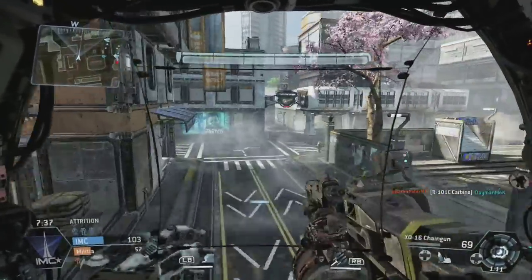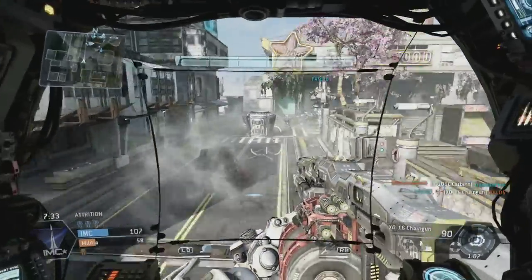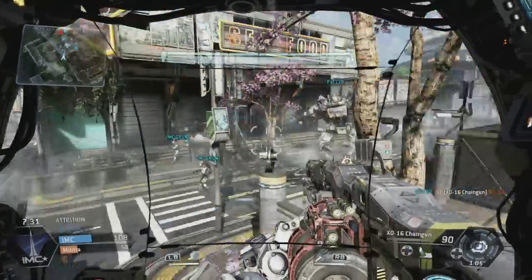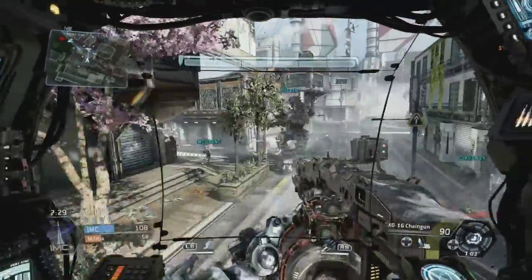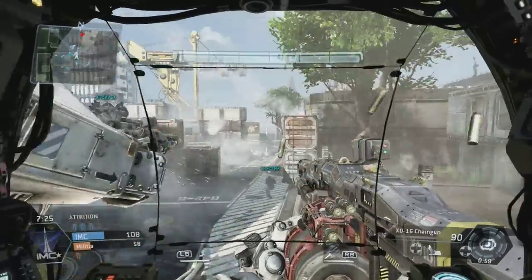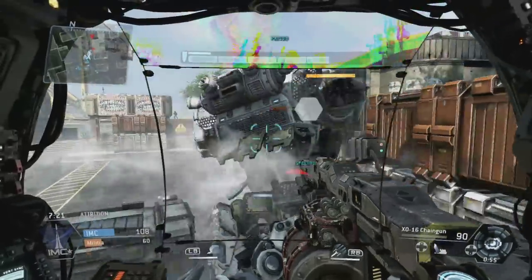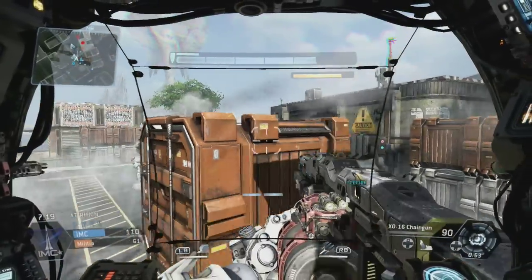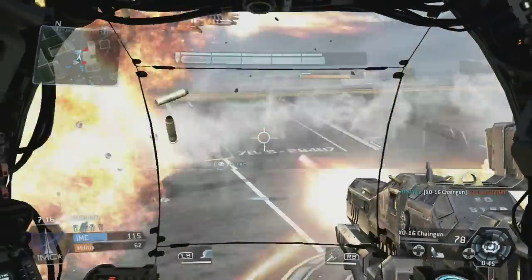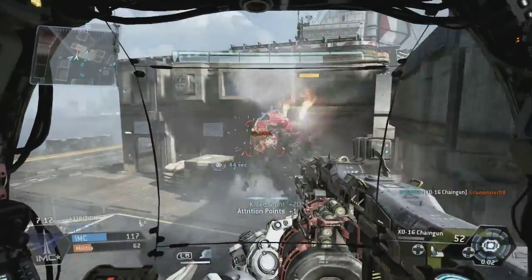Looks like these guys are camping a lot, just trying to get their Titans and waiting it out. I'm also running the electrified smoke, which prevents rodeos — that's where the other team's pilots jump on you — which you'll see a little bit later. One enemy Titan finally came out, but there are three of us right here, so it's kind of a traffic jam getting to them. We're about to unload on them. Sometimes you can't tell if it's a pilot or not, and those are dangerous.